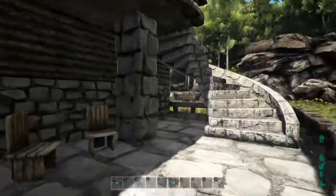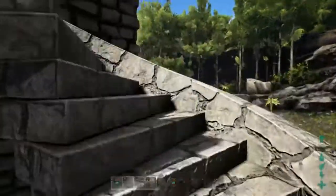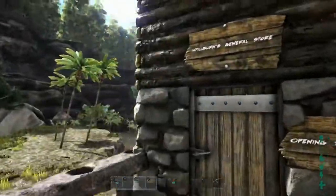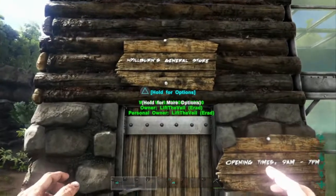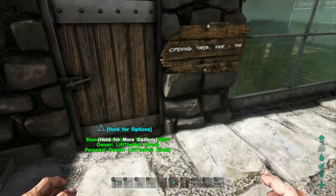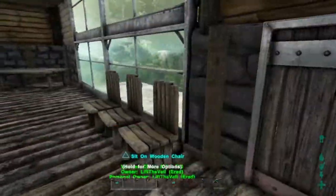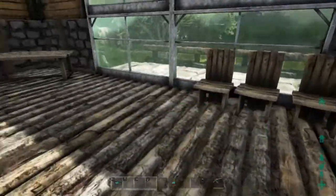Once this is done, it's time of course to furnish. I chose to focus on a very efficient and cosy layout. The outside plaza has some small seating area for customers. When heading up the stairs, the name of the store and opening times are clearly displayed. Inside of the store, we have some more seating areas for waiting customers, two desks to serve goods in and goods out sales, with one desk for miscellaneous inquiries.